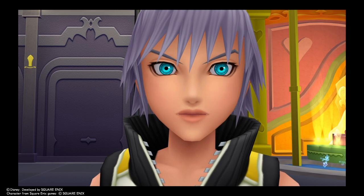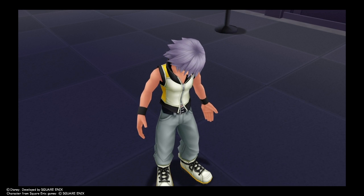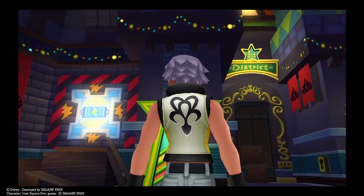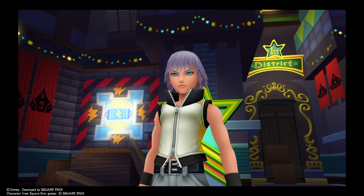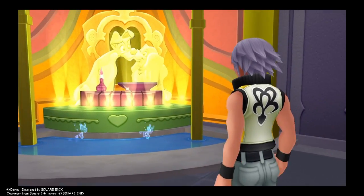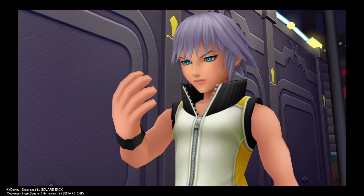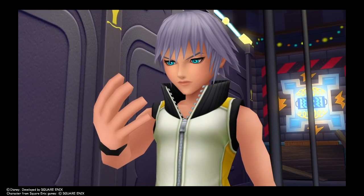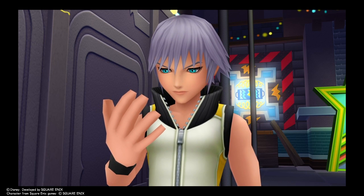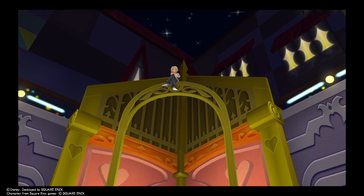Now we're in another cutscene. Riku finds himself in Traverse Town with changed clothes: 'Sora! Where are you? I remember we fell overboard after Ursula attacked, and then I think we opened a keyhole. So this must be one of the sleeping worlds.' His Keyblade appears: 'It just sort of popped into my hand when I needed it most.'